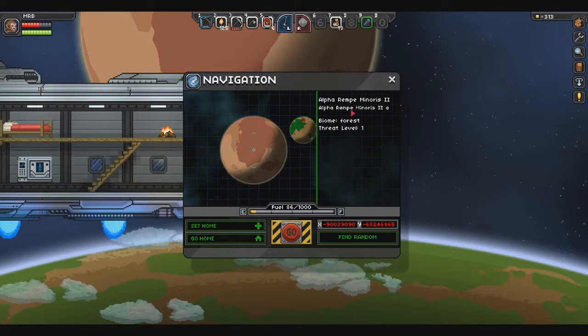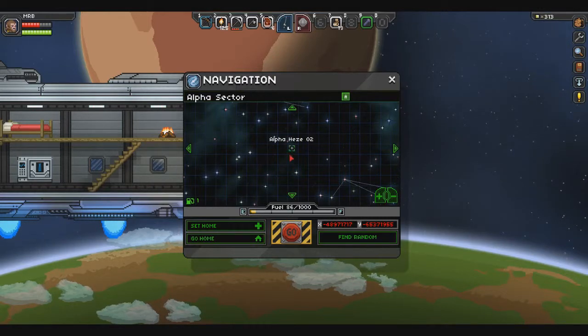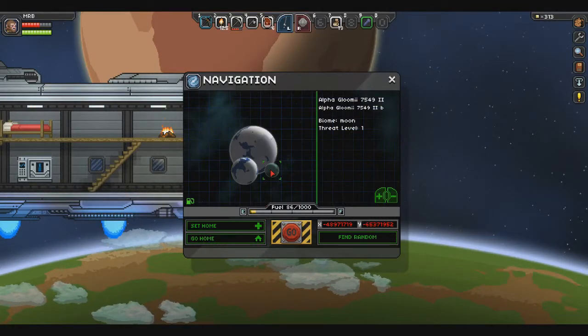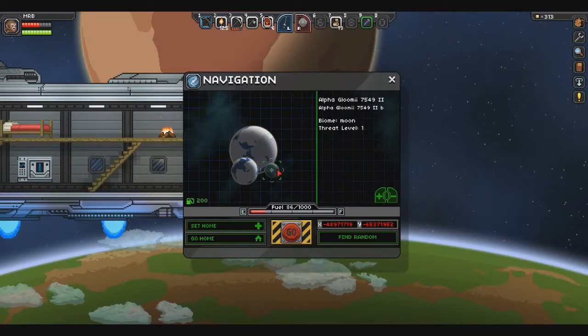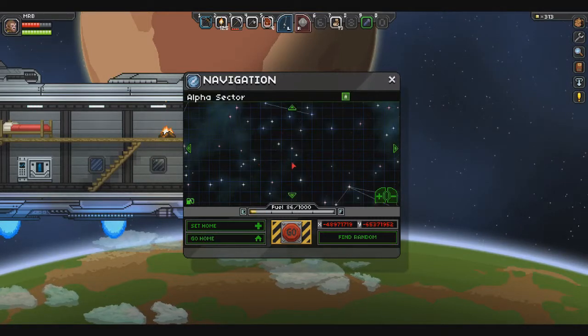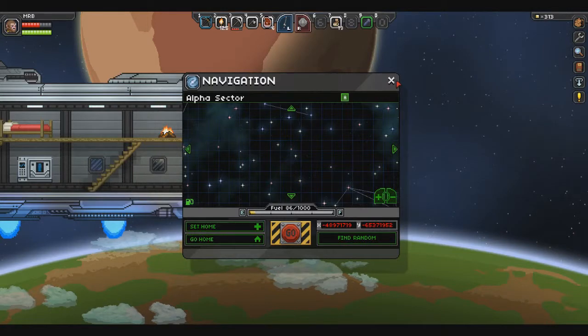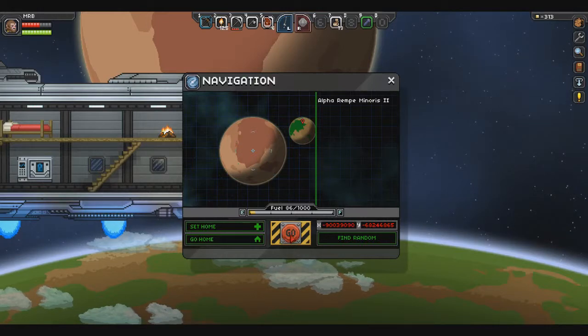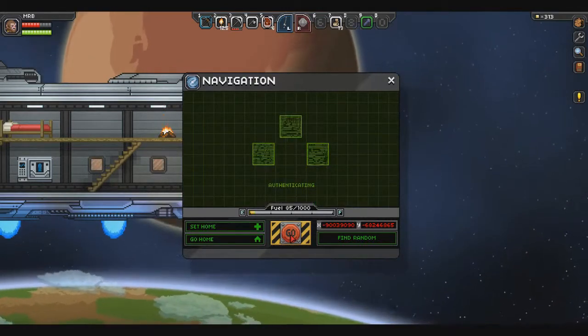We're right next to a desert planet, but let's not go there just yet — let's find a random. We've got a moon, a snow biome, and another snow biome. Moon biomes are usually pretty good — pretty high resource — but we don't have enough fuel to get there. We'll go to the desert.